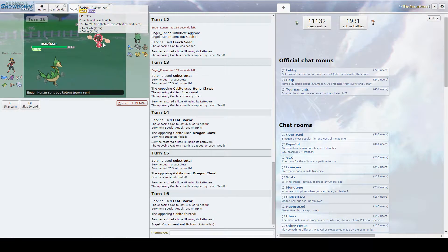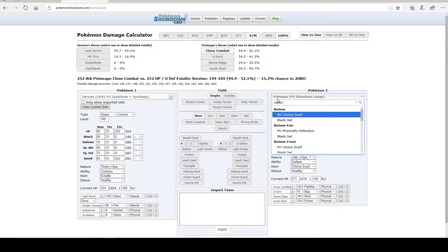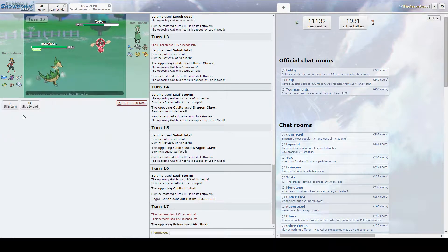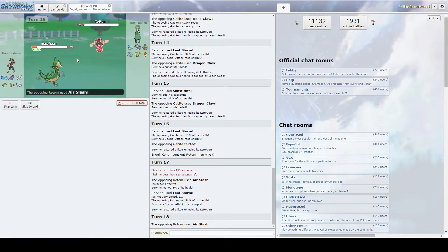Do we die to an Air Slash? Most likely die to an Air Slash, but I'm not sure. We're going to calc it — Rotom Fan. Air Slash is doing no types of damage. Plus four Hidden Power is also doing no types of damage. In fact, Leaf Storm does a lot more. We're just going to put him in range of our Mach Punch and Hit Punch. We Leaf Storm as he gets that — Leaf Storm definitely puts him in range. We beat this Mon.